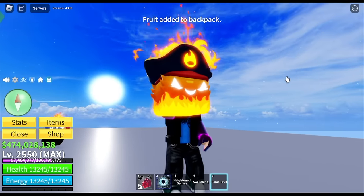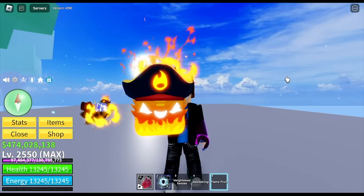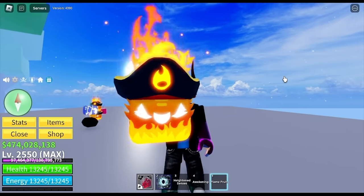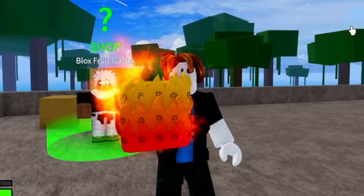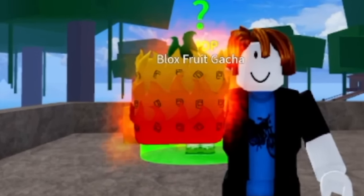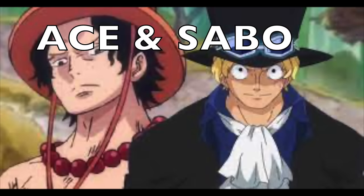Next, we got the flame fruit. Check the details — it has its own pirate hat plus flame hair. This is the previous one; the other one looks more lively. The previous owner is Ace, and now Sabo.